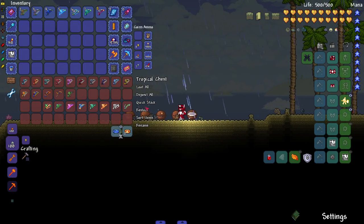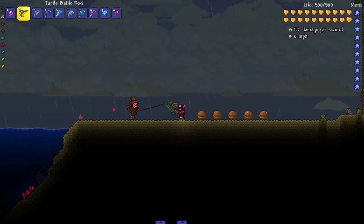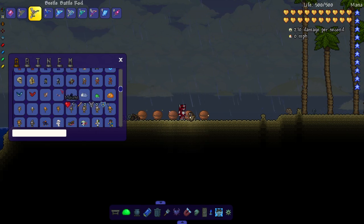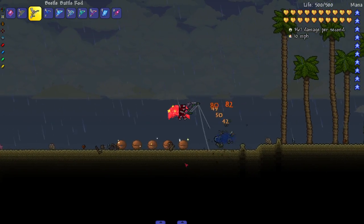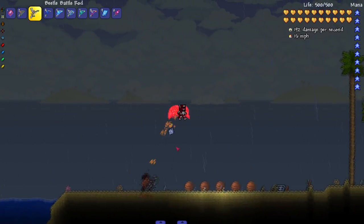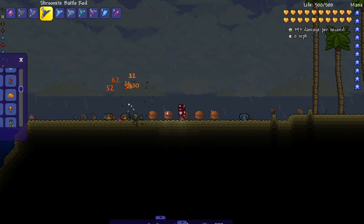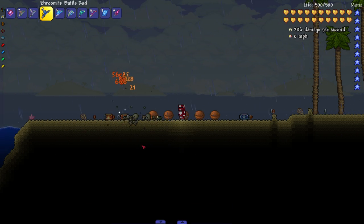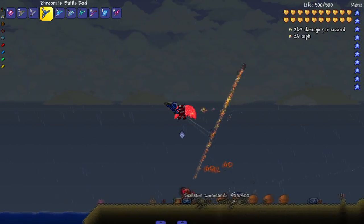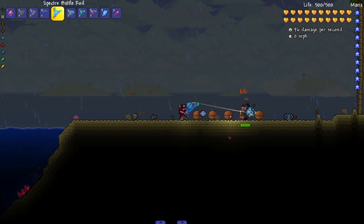Getting toward the end now. The Turtle Rod reflects all damage when attached — also doing 300 damage, a big boy hit. The Beetle Rod releases beetles, which do good damage. The Shroomite one spreads mushrooms when idle, but I'm standing still and not seeing anything spawn. The Specter Rod spreads magnet spheres when idle — same issue, though I expected it to shoot through blocks like typical specter gear.